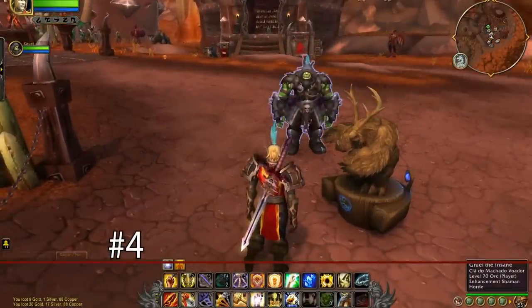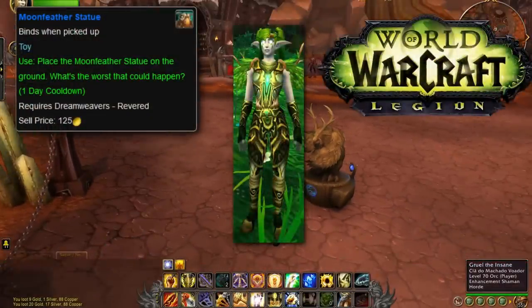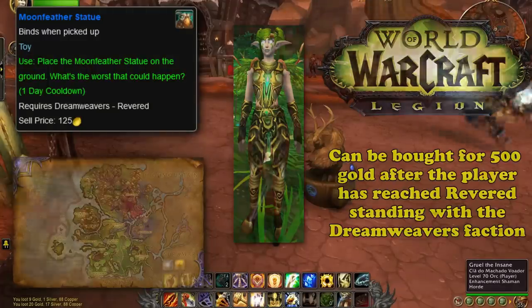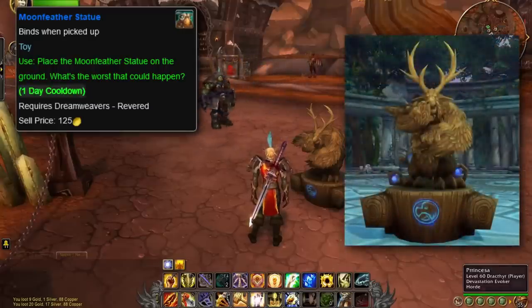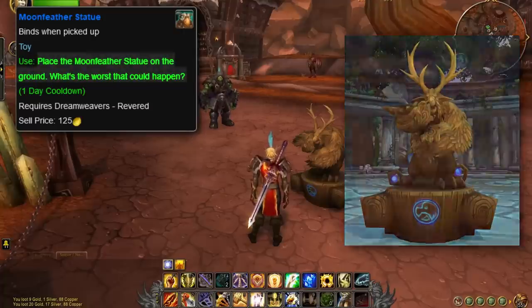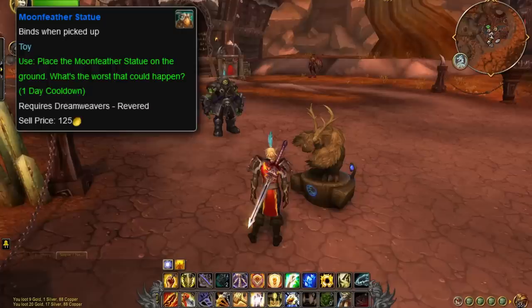And at number 4, we have the Moonfeather Statue. This fun toy item was added in Legion. It can be bought from Sylvia Hartshorn, the Dreamweavers' Emissary, Loreleth, and Val'sharah for 500 gold after the player has reached Revered standing with the Dreamweavers faction. Like every other toy on this list so far, the Moonfeather Statue has a cooldown of one day. The description reads: 'Place the Moonfeather Statue on the ground. What's the worst that could happen?' What happens next isn't pretty. As long as the player remains near the statue, strange changes begin to occur, with a new buff added every two minutes as a transformation unfolds.